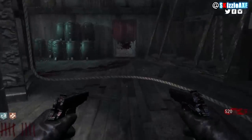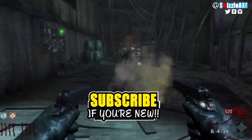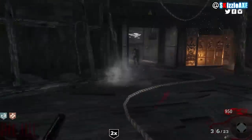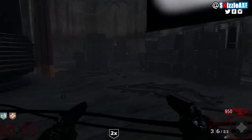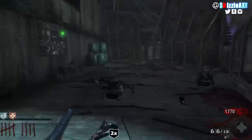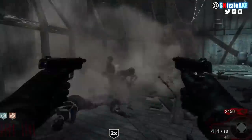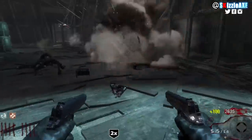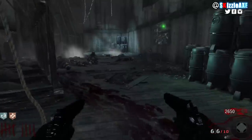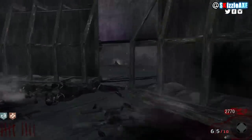When you pack-a-punch this, you of course get the dual wield — the Mustang and Sally. Oh, the nostalgia. The biggest difference in the Black Ops version is the gun is slim and shiny, but when you shoot the pack-a-punch version you get a lot of smoke, making it hard to see the other side — which I think is really cool. Now I'll play the sound of the unpacked version and then the pack version, and then we'll move on to Black Ops 2.